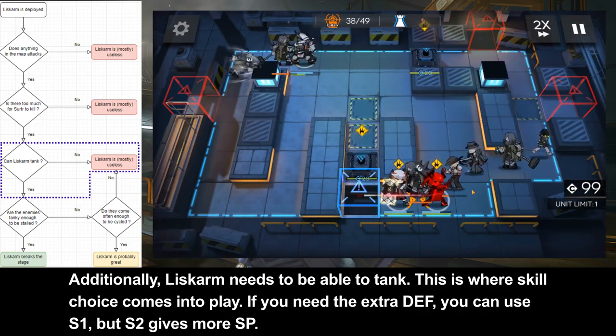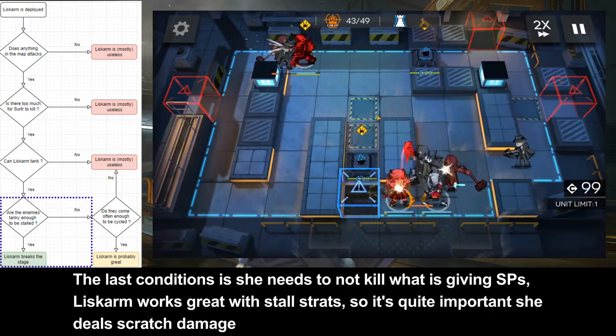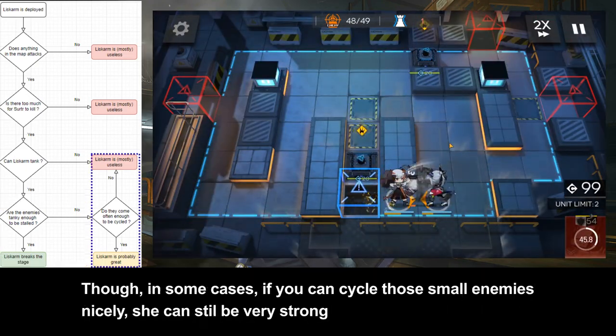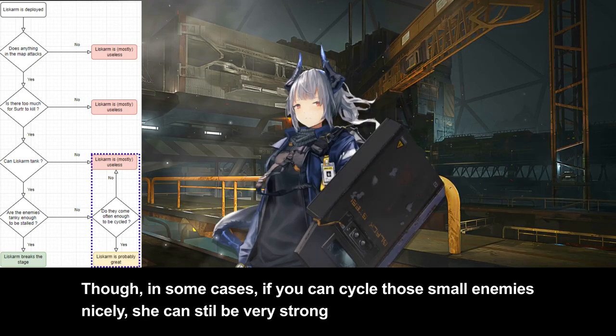If you need extra sustainability, you can use Skill 1, but Skill 2 gives a lot more SPs in the long run. The last condition is she needs to not kill what is giving SP. Liscombe works great with stall strategies, so it's quite important that she does scratch damage. Though in some cases, if you can cycle those smaller enemies nicely, she can still be very strong.